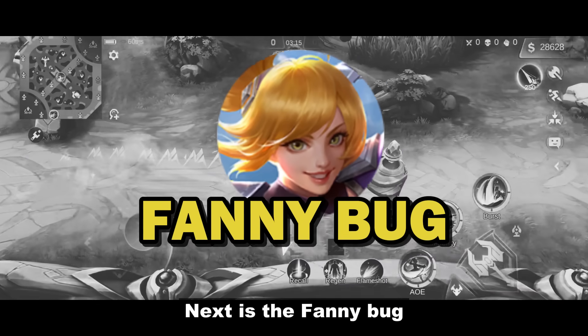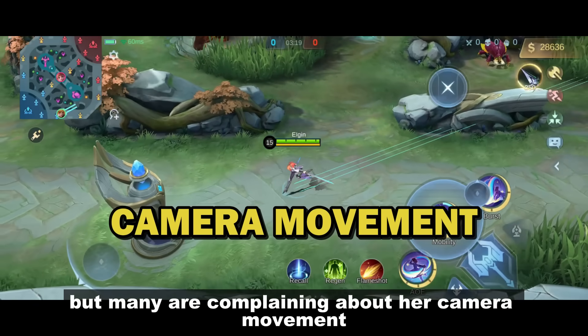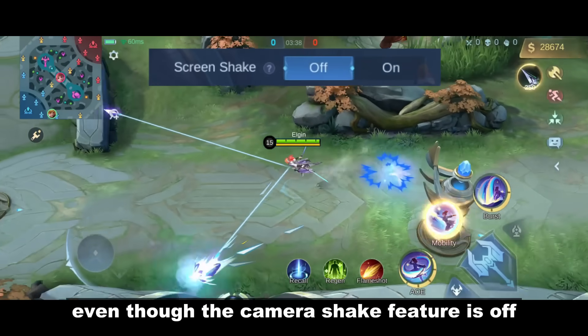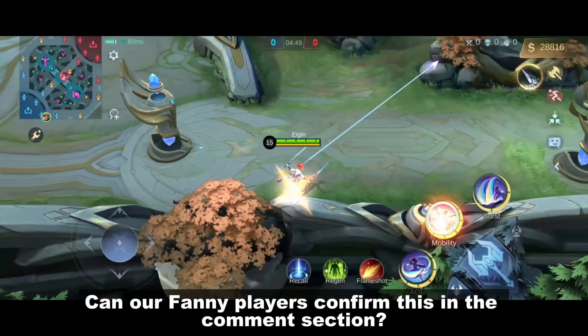Next is the Fanny bug. I'm not sure how it works but many are complaining about her camera movement when using cables. They said when using her second skill, the camera keeps shaking even though the camera shake feature is off. Can Fanny players confirm this in the comment section?